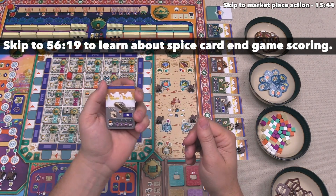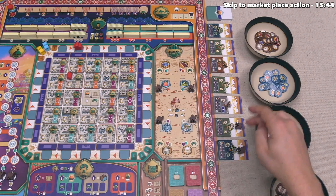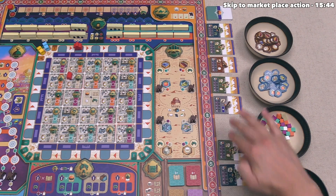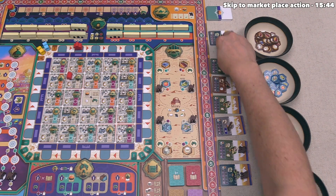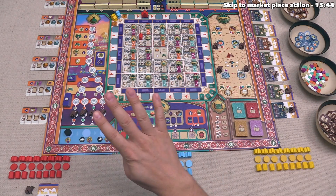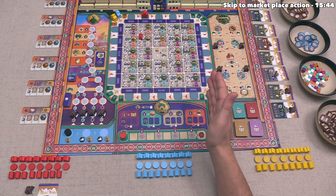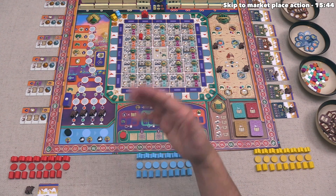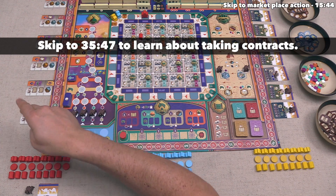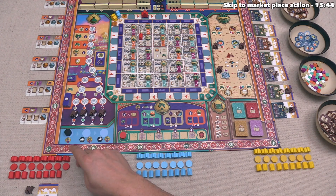For our action, we spent one resource and took one spice. Our action is now over. We reset the market by sliding everything down and drawing new spices from the top of the spice deck. It's also worth noting that either before or after our main action, we have the ability as a bonus action to claim one of the contracts, but I'll talk about that in more detail later. Our turn is over.